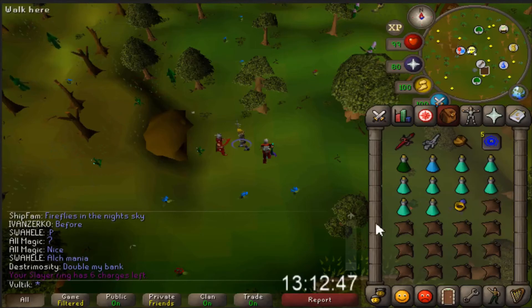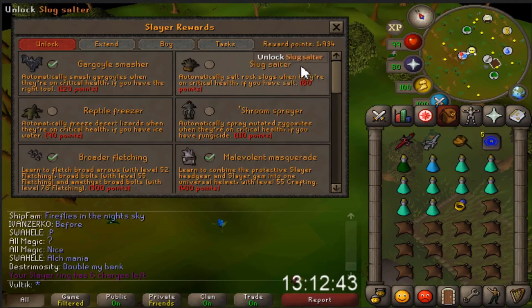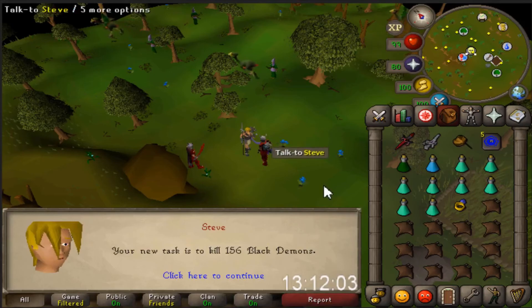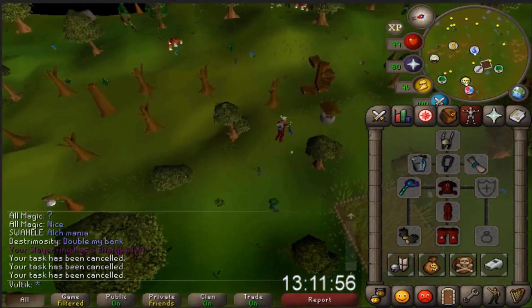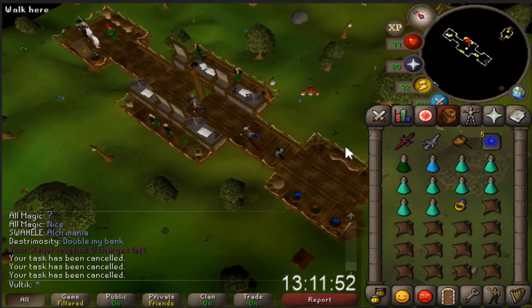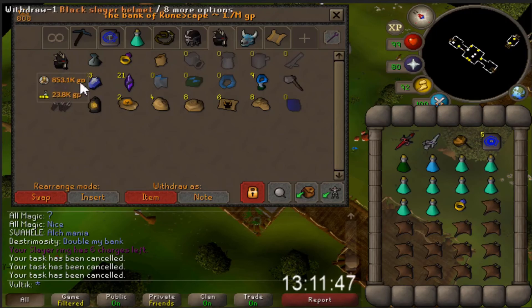I decided to gear up again for some Gorillas. I'm thinking about maybe getting a task for it, but I don't know how much longer I'm actually going to do Gorillas. Perfect — now we got Slayer Helm, it's going to be so much faster. Since we have a task, I'm probably going to consider doing the whole task.